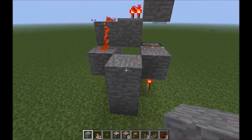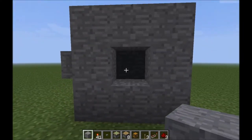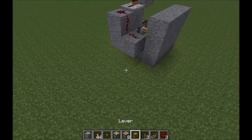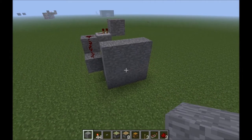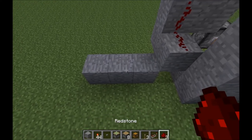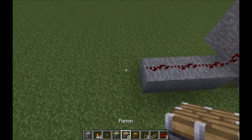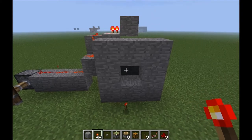So you would take your torch, place it on the block, pop it off, and place it back on. In its basic state it only operates in an on-off, on-off cycle. That can be adjusted, but just for the demonstration right now — you can run power off any part of this redstone anywhere you like.